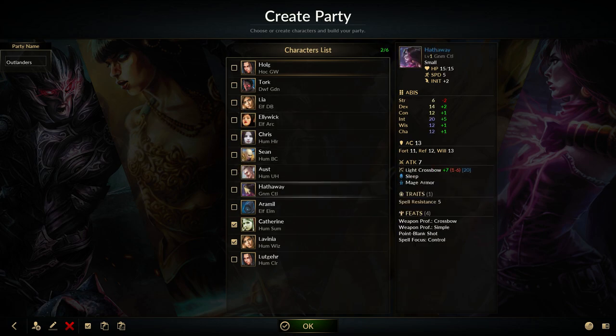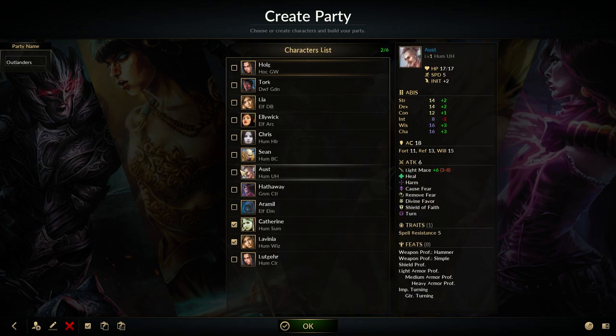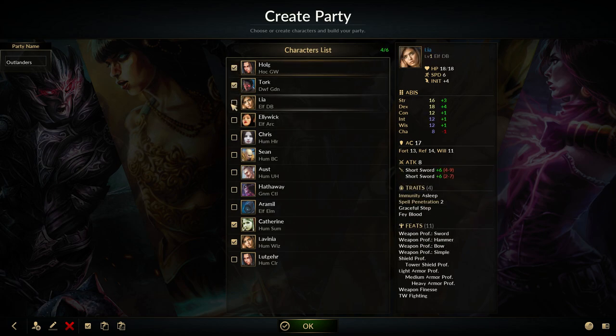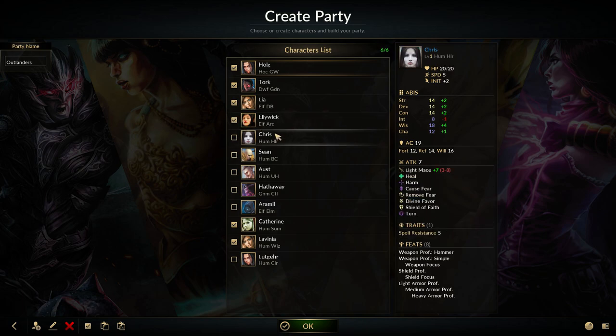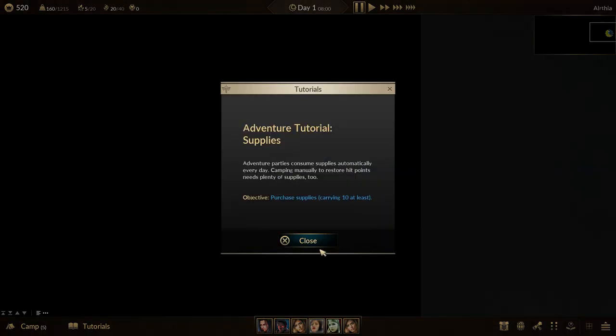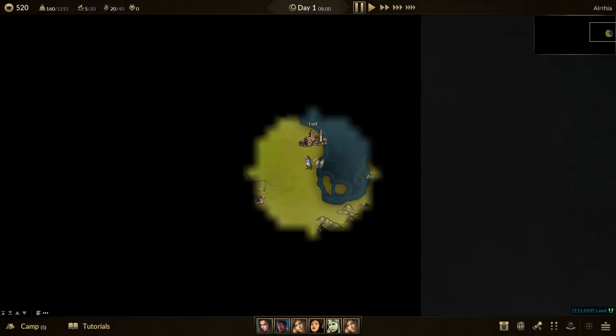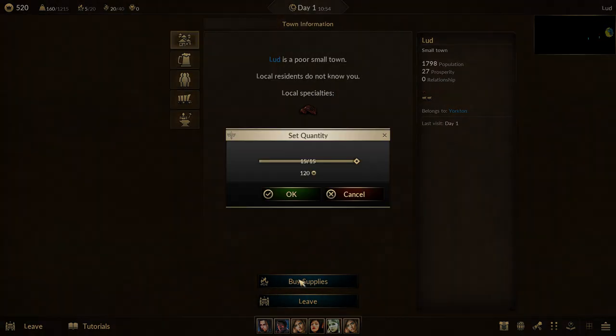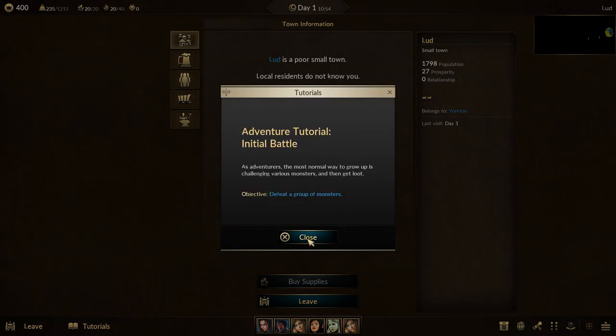You can have six people in your party, and you can design these people yourself or select from pre-existing ones. For minions and necromancy, you should have a wizard or a cleric, and you can even get a preset for minions, which will level your wizard or cleric with minion-relevant feats. Both clerics and wizards can summon undead at level 5. Before level 5, only wizards will have minions.